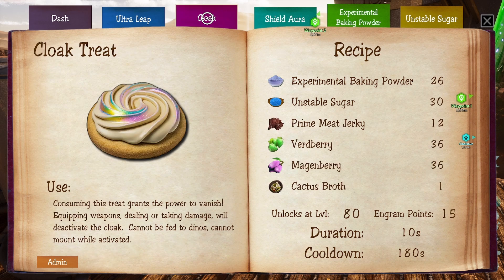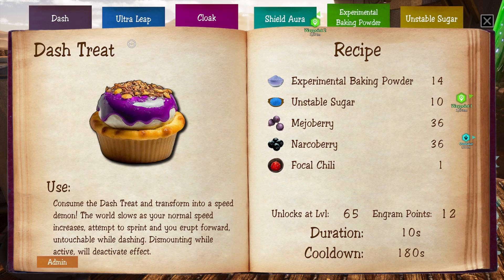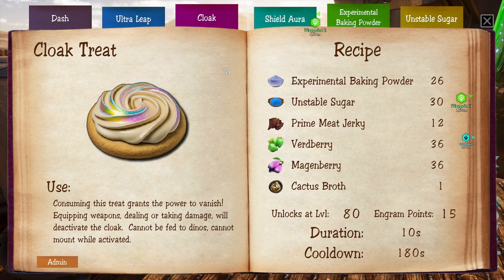The Cloak. From what I understand, it will make you properly invisible. It uses a lot of treats and sugars to craft. Consuming this treat grants the power of vanish - equipping weapons, dealing damage, or taking damage will deactivate the Cloak. Cannot be fed to dinosaurs and cannot be used while mounted. This essentially makes you invisible to other players. I haven't tested whether it works on dinosaurs yet - I'll put that in the description or go test it in a minute.